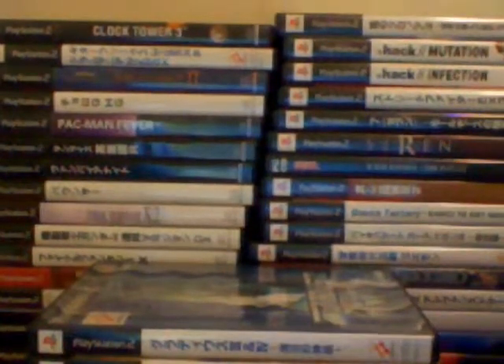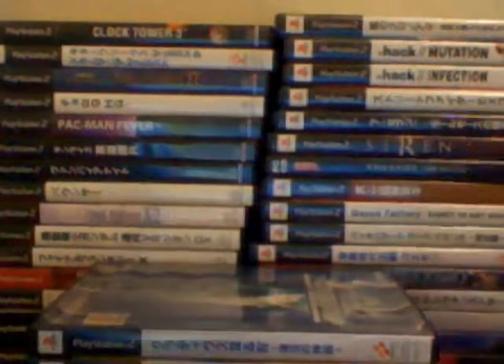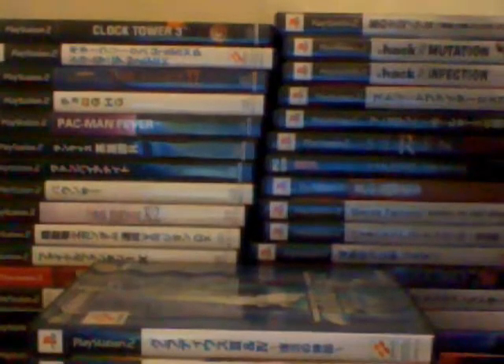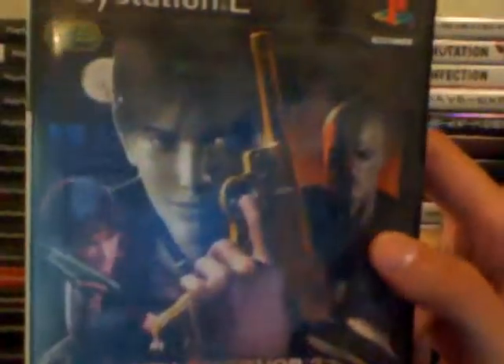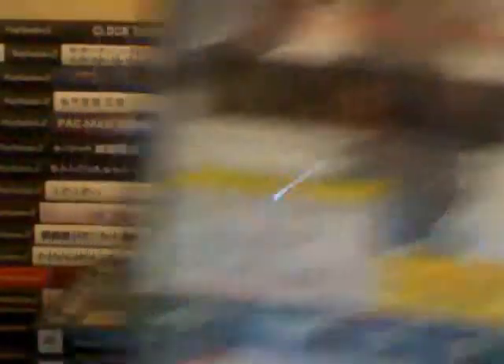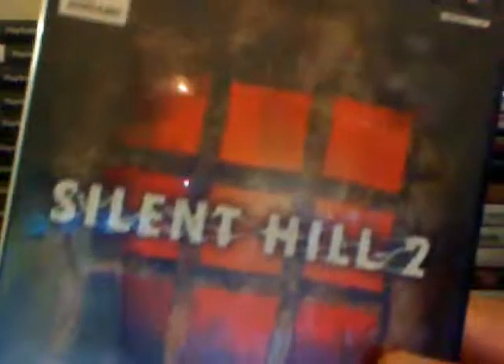This is cool — I've never even heard of this. This must have been like an alternate version or something. Let me see it — Gun Survivor 2: Biohazard Code Veronica. That's pretty cool. It's a pretty neat gun, there's the back. PlayStation 2, Silent Hill 2 — imported. There's a decent amount of English on the back, so I'll definitely hope to keep that.